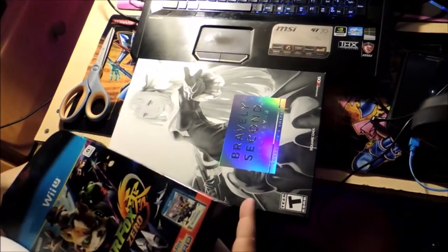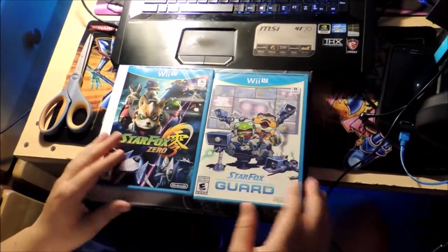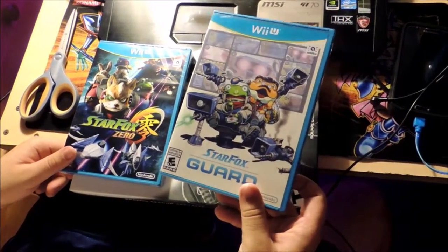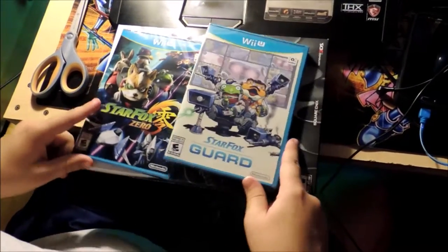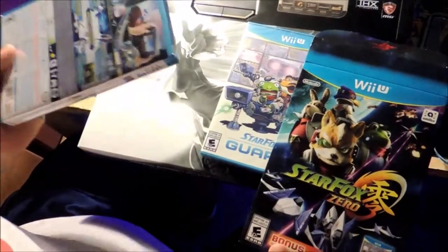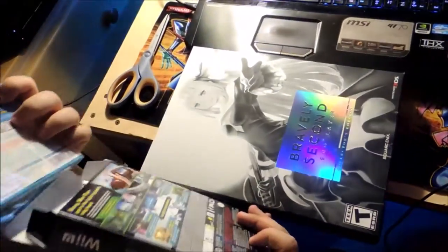I really like Star Fox, glad it came out. This little bundle deal — if you either pre-ordered it or got the day one edition — is really cool. It comes with two games actually. This Star Fox Guard game, which I think is like a tower defense type of thing. You get it free here, but if you only got Star Fox Zero you'd only get a demo of it. So that's pretty cool, and it comes in this cool double box for both of them.